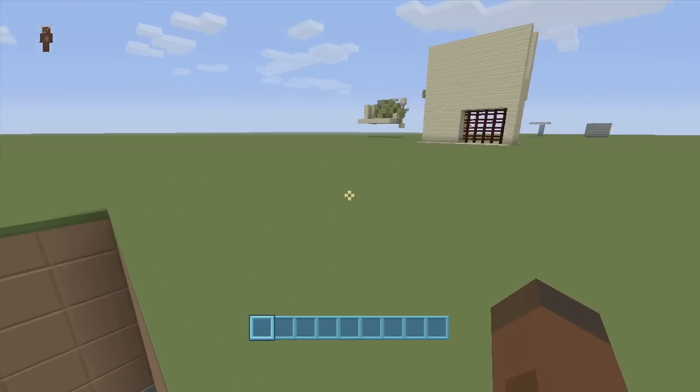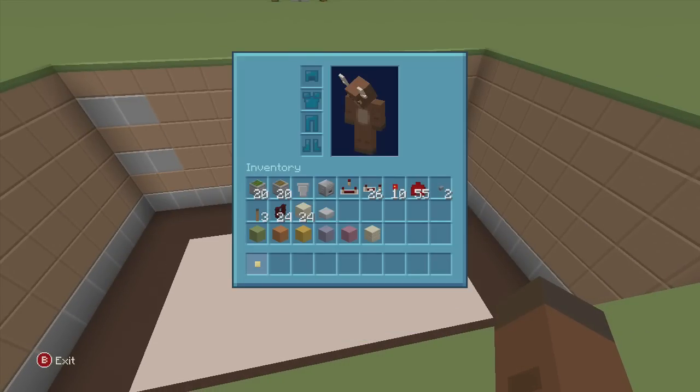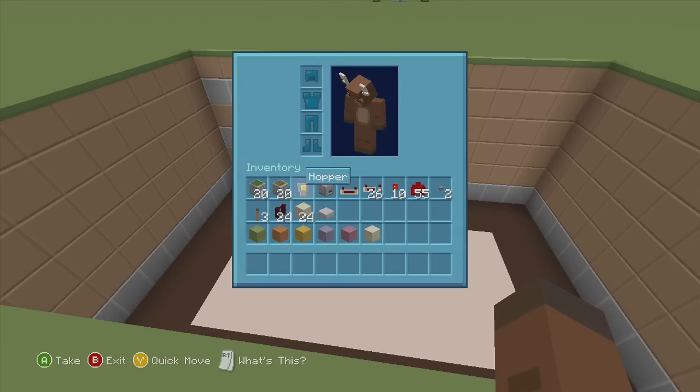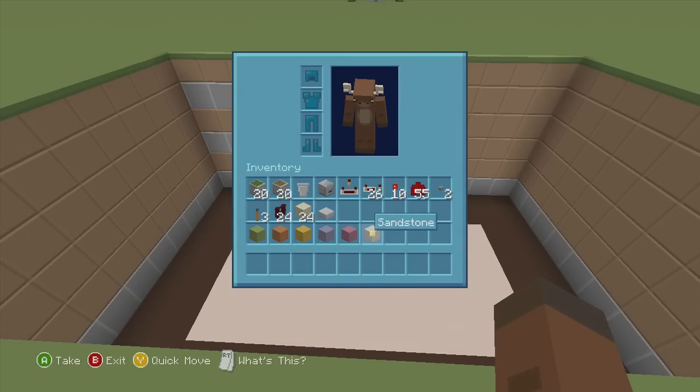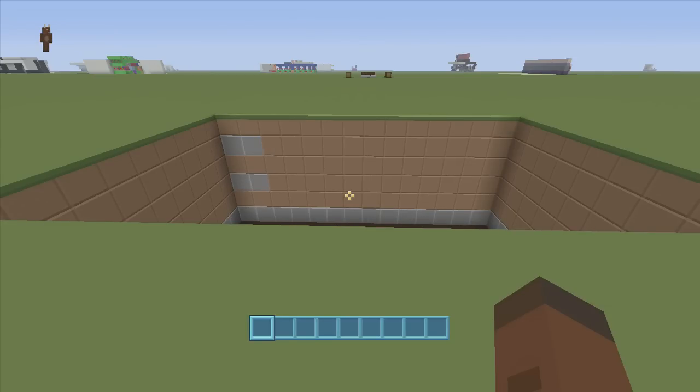We also need 55 redstone dust, two buttons, three levers, and 24 nether brick fence — though you can use cobblestone fence, regular fence, or even blocks. I think fences look best because it looks mostly like a castle gate. You can even use iron bars. We're also going to need 24 pieces of sand, two stone slabs, some colored blocks for redstone placement, and our blocks of choice — I'm going to be using sandstone.